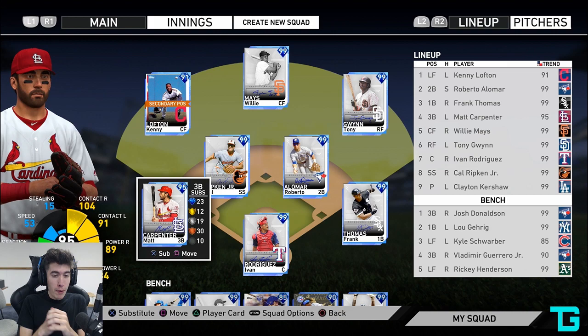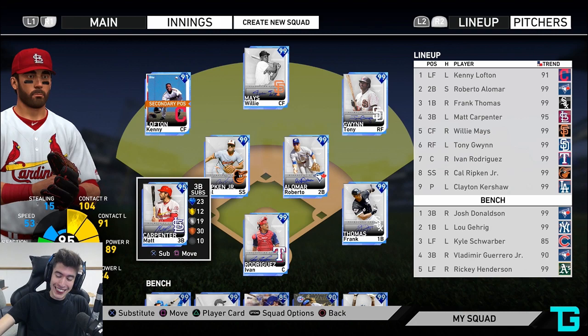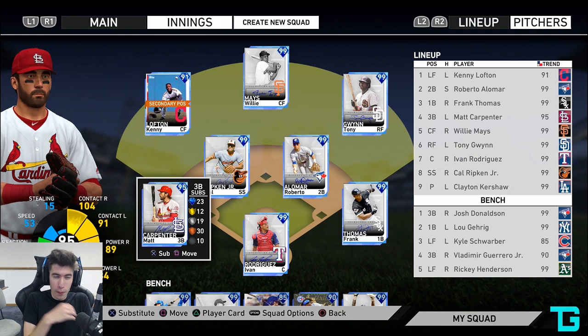What's going on guys? We're coming at you with another MLB The Show 19 video. Today we have 95 Diamond Matt Carpenter making his debut. We're going for 195 or more likes in this video. Feel free to subscribe if you guys are new. Less than 500 subscribers away from 39,000. In the comment section below, let me know if there's any other cards you want to see me debut, preferably 15,000 stubs or under, just because I'm trying to save up my stubs.